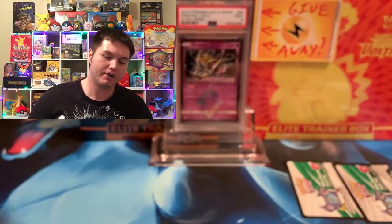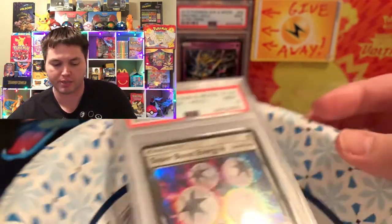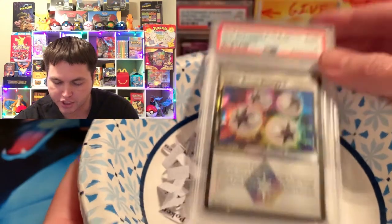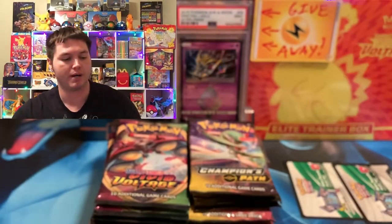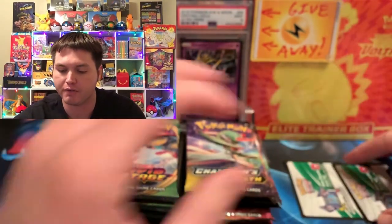Welcome back, Poképur Nation. Hope y'all having an amazing day today. We are doing our tiebreaker between Champions Path and Vivid Voltage. We got 12 packs of each, and we are going to go ahead and get into that. Also, today we are going to be doing our giveaway for January for the Super Boost Energy, and we got about 92 entries, so best of luck to everybody who entered. We'll be doing that at the very middle of the video.